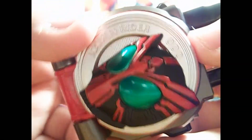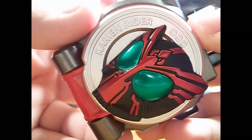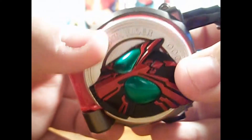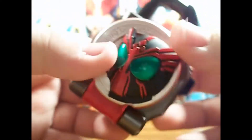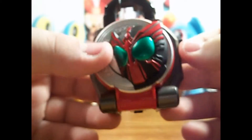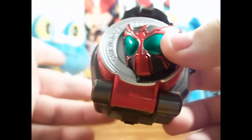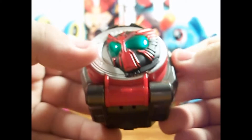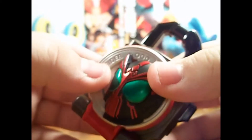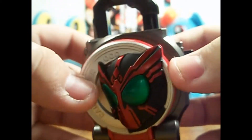Across the banner like usual it does say the name of the respective rider — in this case it says Kamen Rider O's. An interesting note: this actually does say 'Kamen' instead of 'Masked.' I've noticed that recent Gashapon and candy toy rider Lock Seeds say 'Masked' instead of 'Kamen.' It's pretty obvious they just took the original base of the DX Lock Seed and pretty much just made a candy toy version of it. They didn't bother going through a new mold, which is no big deal at all — just thought I'd point that out.